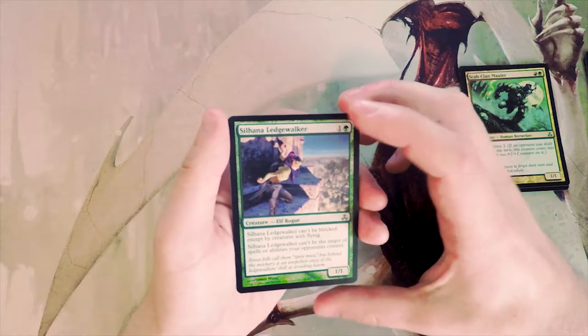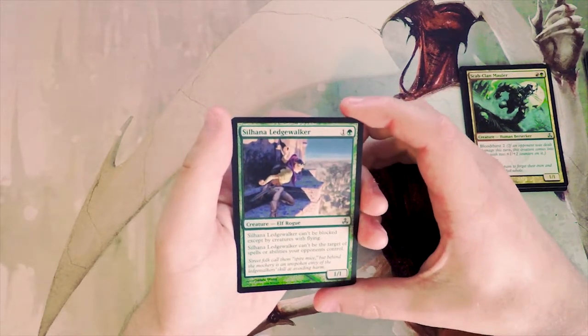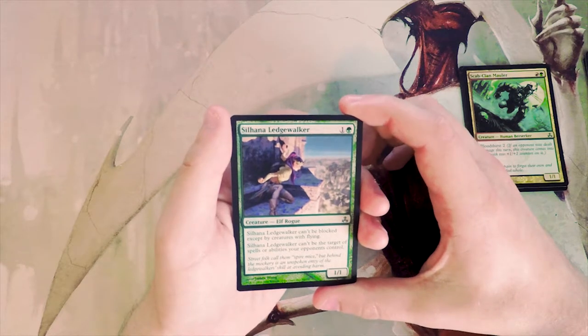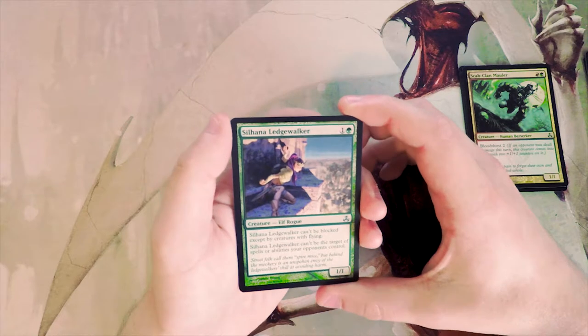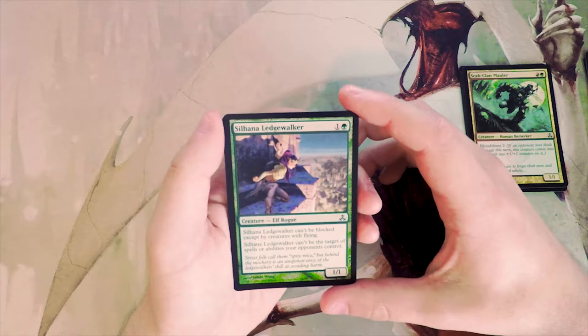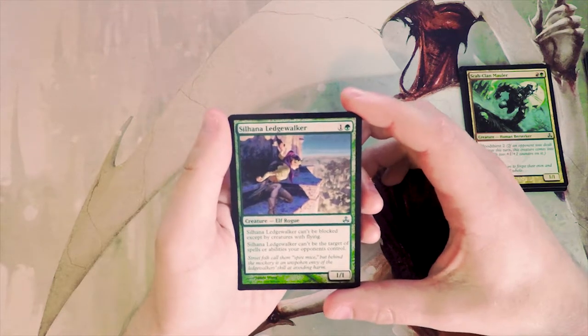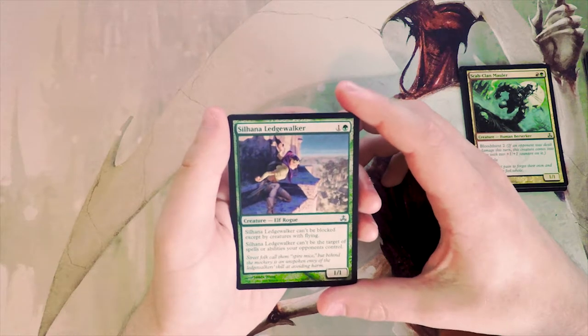Hatching Plans... or rather, the Ledgewalker — a one-one for two that can't be blocked by creatures with flying and can't be the target of spells or abilities your opponent controls. I generally like cards like this but only really in constructed. It's great for a Boggles-style deck where you pile on enchantments, but other than that not so good in limited.